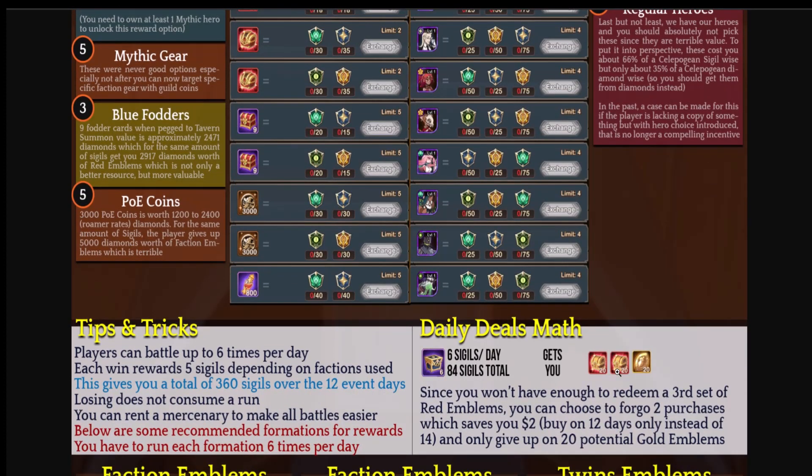Tips and tricks: you can battle six times a day — make sure you're maximizing your battles. Each win gives you five sigils depending on faction. As free-to-play you get 360 total over 12 days, which gives you a copy of a celestial or hypogean hero and some red chests. Losing does not consume a run. Also, renting mercenaries is a very high priority, especially if you're looking for celestial or hypogean-specific sigils when you don't have those heroes built.